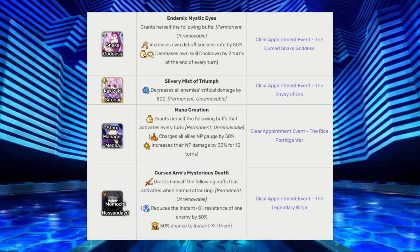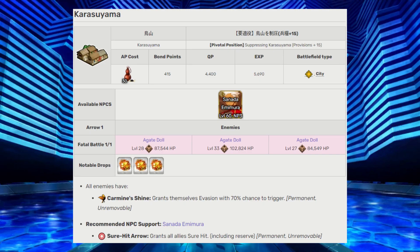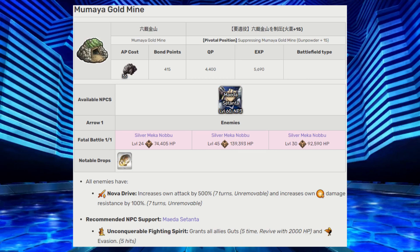The following suppression quests are the ones I felt were the most troublesome without using the recommended NPC support. Karasuyama — all the enemies get a permanent chance to evade, and the support Emya provides a permanent sure hit effect. Mumaya Goldmine — all the enemies get an absolute resistance to all types of damage for seven turns and an attack buff. To counter this, the recommended support Kuu will provide the party with evade for five hits and a five-times guts effect.